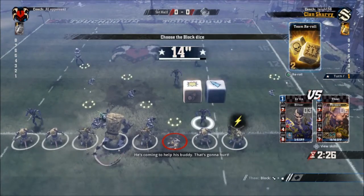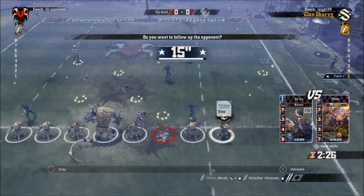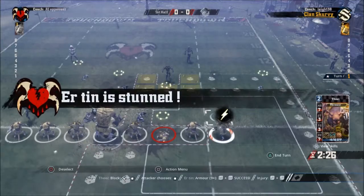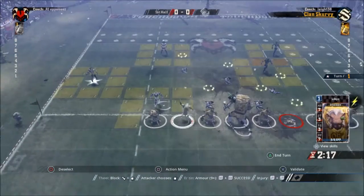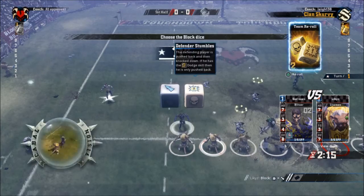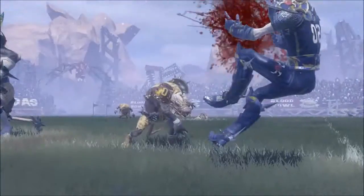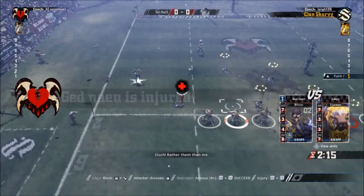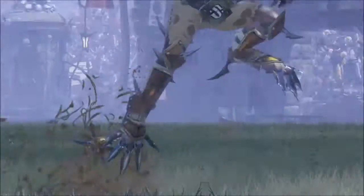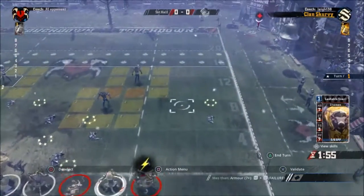Here I am going for the first blitz of the game, and we get a defender down - a brilliant start. We get a strong hit and stun him. We also have another player down already. Here we get defender stumbles on another roll - he didn't have the dodge skill, so I hit him hard and stay where I am. We get another big hit and an injury, though no long-time effects. Then we go for a foul - we didn't get caught by the referee, which is always good.